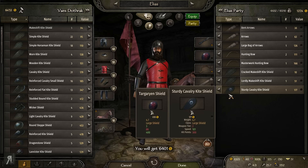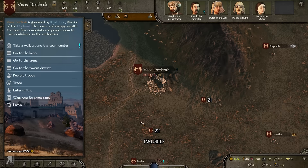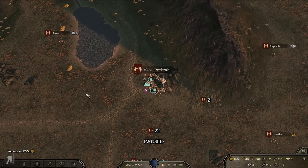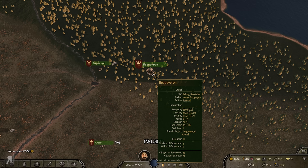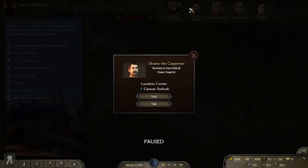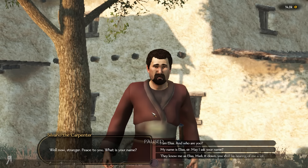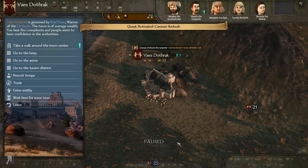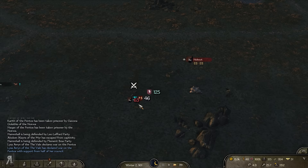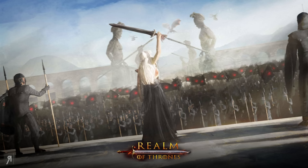We're going to sell all this stuff right here because I need a little bit of cash. Also bear in mind we did receive a fief in the previous episode — I took the Yi Ti Exiles castle from them. They had zero garrison, literally no one there, and I've already given it away because I cannot personally deal with defending a fief so incredibly far away from everything else. What we're actually planning on doing right now is a caravan ambush on the way to our Valyrian lands, because we are being attacked by Aegon himself.